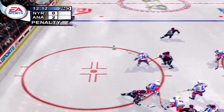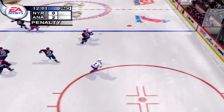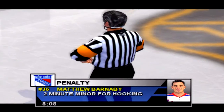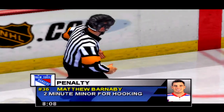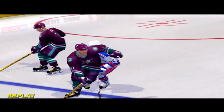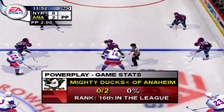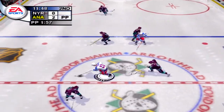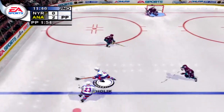Kearney grabbed it, quick shot from the right — Barnaby gets in the way. There's a penalty coming up — Barnaby is going off for hooking. And we've got a beautiful angle on this replay — take a look, there should be no doubt in your mind about the call. New York finds themselves down a man. I've got a feeling in the next few minutes we'll show what this team is really made of.